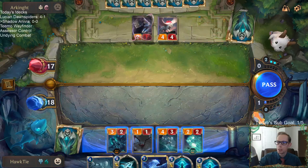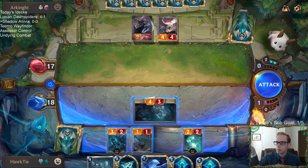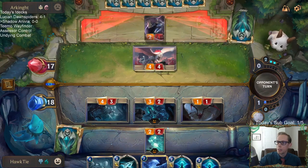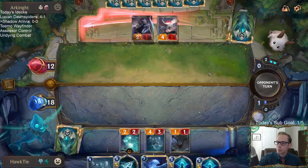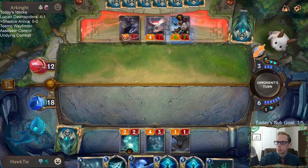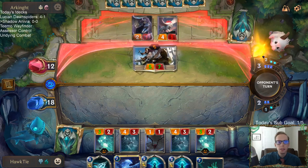Jeweled Protector — that card is always so great. Let's attack with these two. I guess they'll block here, but then we'll have Vile Feast to clean it up. Anivia does one damage to stuff if we want to have Anivia attack next turn. That's pretty good — 5/7, Loran Protégé, that's pretty good.